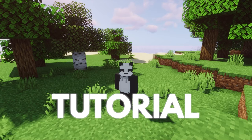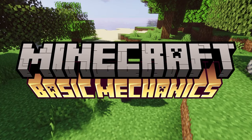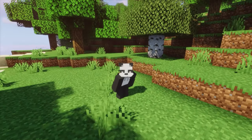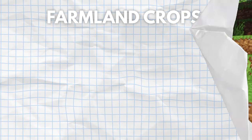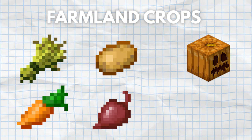This is not a block by block tutorial, but instead I'll be teaching you about Minecraft's basic mechanics as quickly and as easy to understand as possible. Today we'll be going over Minecraft's farmland crops: wheat, carrot, potatoes, beetroots, pumpkins and melons.